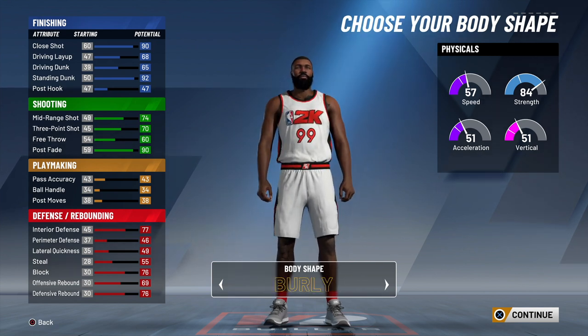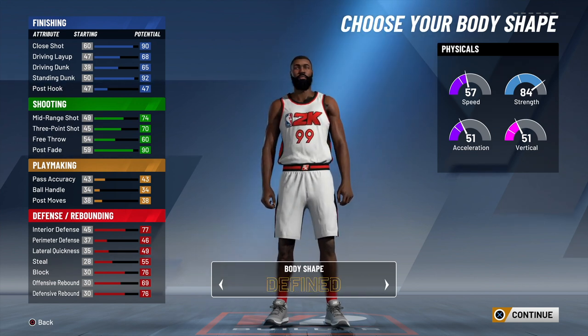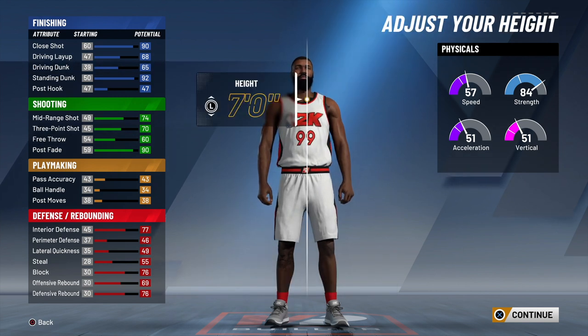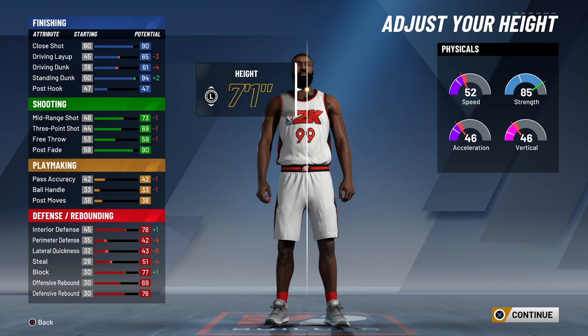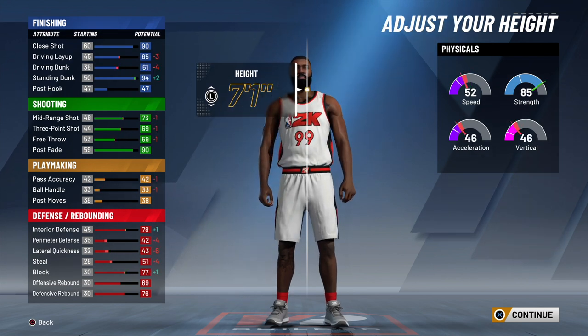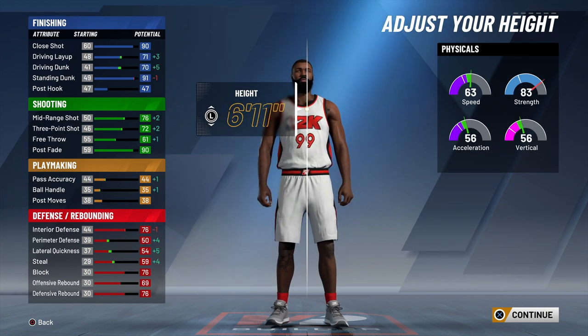Choosing your body shape, always go with built. I mean, it's really cosmetic, but I feel like built gives you the most solid build. Now looking at the height — I looked at seven foot, 7'1", 7'2", even down to like 6'10" — but the best height on this build is 6'11".